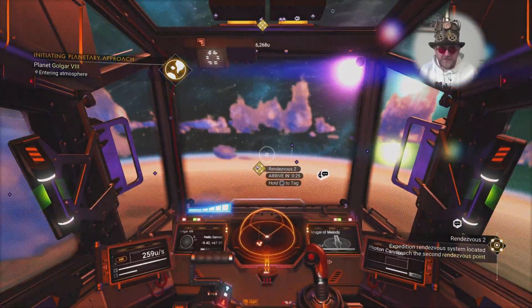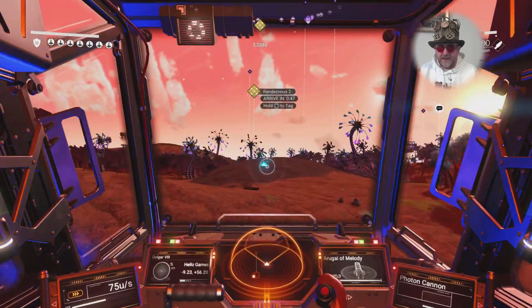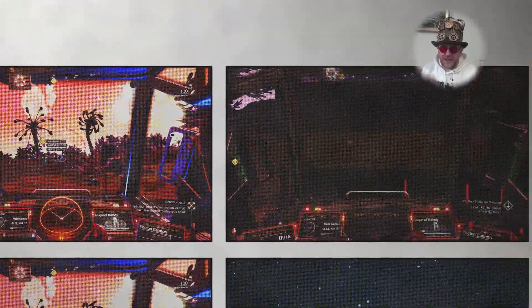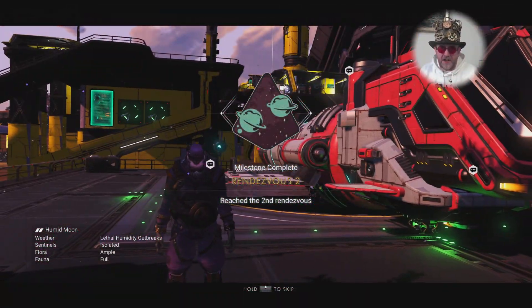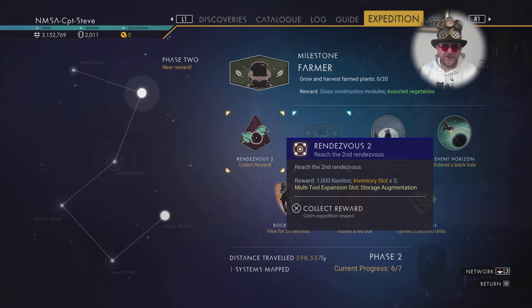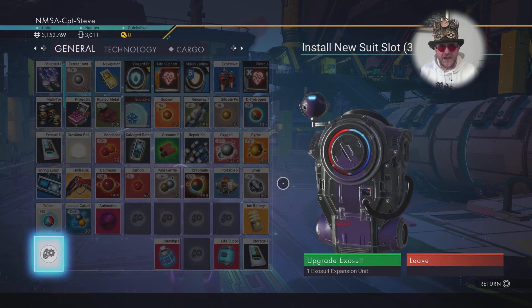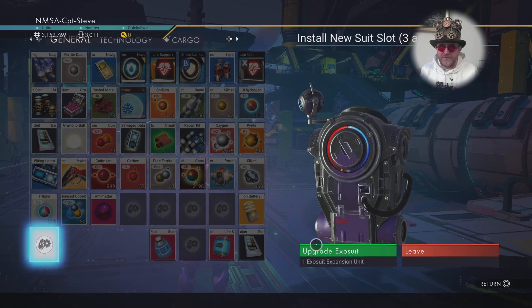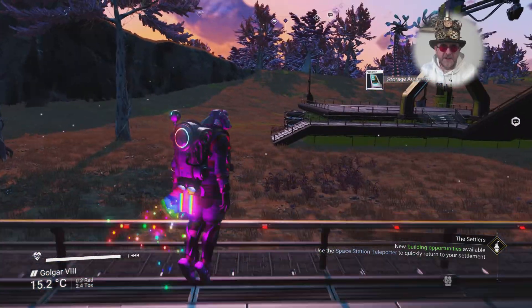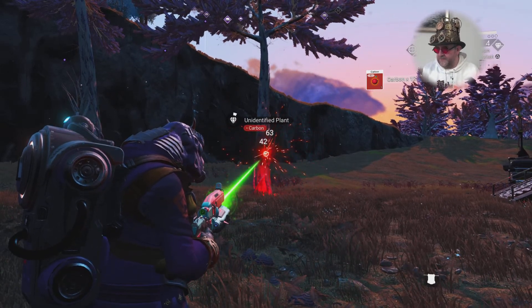Now I'm flying down to the planet for Rendezvous 2. Before I get there, I'm stocking up on resources by shooting the heck out of the planet. A lot of the plants on this planet aren't destructible for whatever reason, so I have to aim at the bushes in between the trees — not the easiest planet to harvest carbon from. I still need to grab all the materials I mentioned earlier — lots of shooting planets, crafting materials, shooting trees and getting carbon.